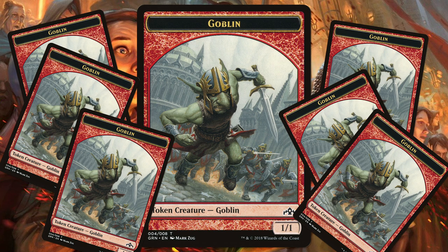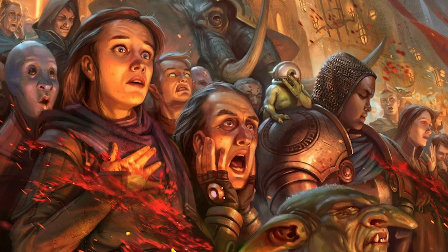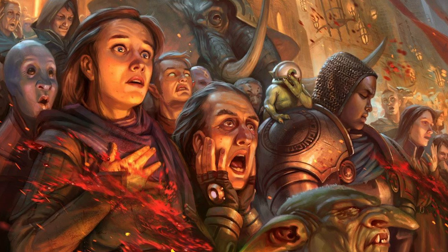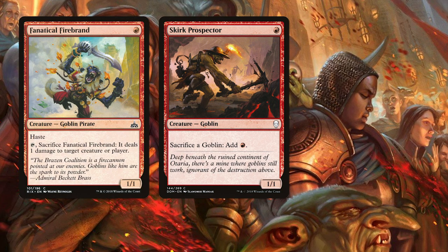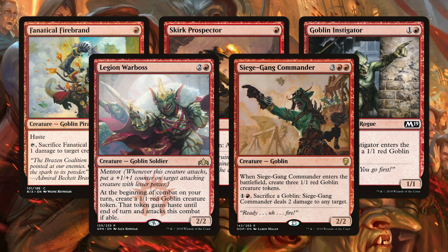Normally decks like this fizzle out fairly quickly due to a lack of late game presence, however this one stands out a bit from the rest thanks to a few specific cards which we will talk about later. First let's jump into the creature package since this will be our main way to win. We have 4 Fanatical Firebrand, 4 Skirk Prospector, 4 Goblin Instigator, 4 Legion Warboss, and 3 Siege Gang Commander.